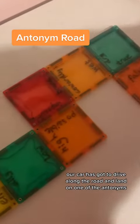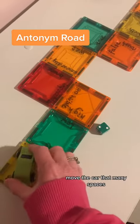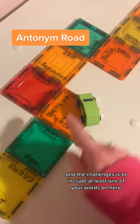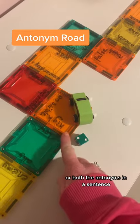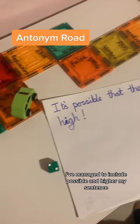The next thing is our car has got to drive along the road and land on one of the antonyms. Roll the dice, move the car that many spaces, and the challenge is to include at least one of your words — or both antonyms — in a sentence. And there's my sentence; I've managed to include 'possible' and 'high' in my sentence.